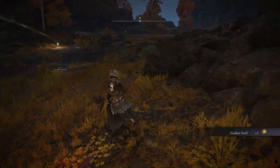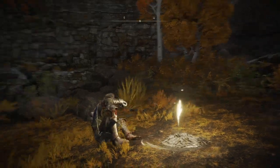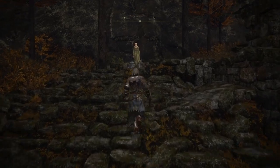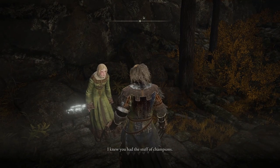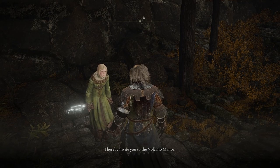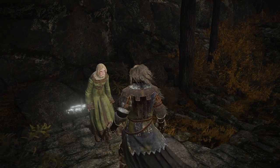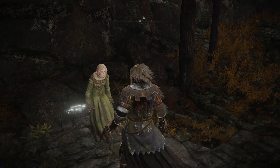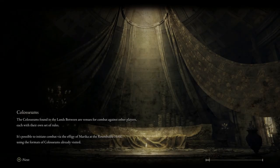I got a golden seed. Yeah! Can I use it? I cannot. The Lux Ruins. Oh, hey! How are you doing? That's the Volcano Manor lady. I've been waiting for you. I knew you had the stuff of champions. I hereby invite you to the Volcano Manor. Take my hand and have audience with my mistress. Sure. Give me your hand. I will pray that you follow the same path as Lady Tanith.